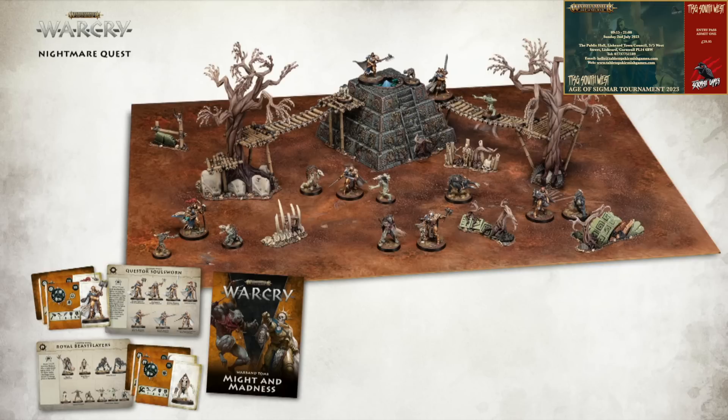Let's get back to the box set. You can see you've got the book there — Might and Madness. You've got the cards for each warband: the fighter cards and the ability cards. There's also going to be terrain cards, which we'll see later on in another picture. This doesn't give you every single thing that's included, but you can see the terrain pieces. And if you put these together with the previous sets, you'll have enough for a full Age of Sigmar table as well — that's the idea with that.